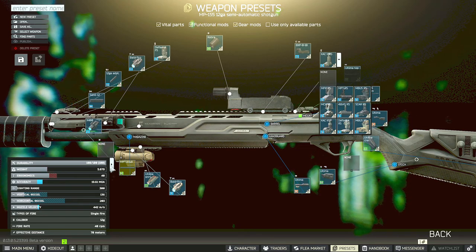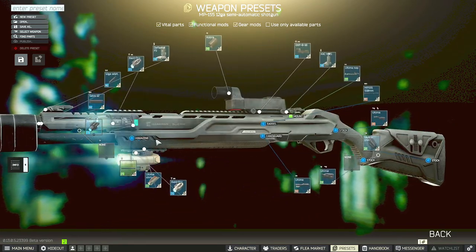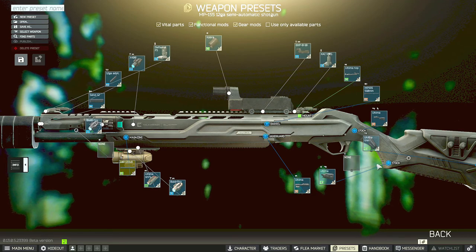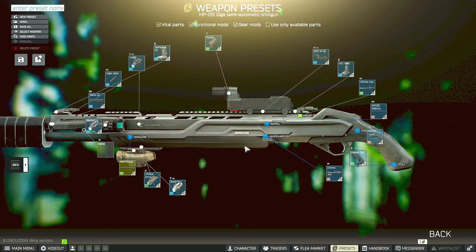Another tip you can use on any shotgun you pick: with the right attachments you can use the trick with the Axion Cobra sight and the shade, which gives you a random plus one to ergo for having a reflex sight — whereas in any other instance a scope or sight will negatively impact your ergo. You can apply that to any shotgun build as long as you put on the right attachments.